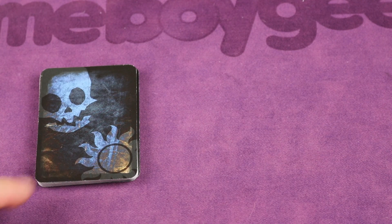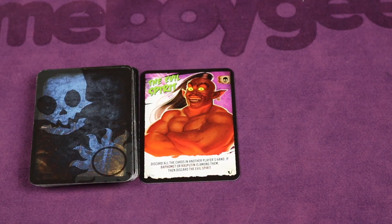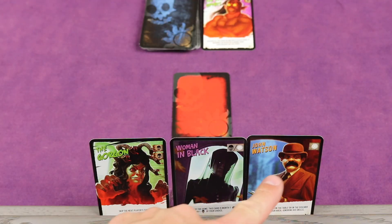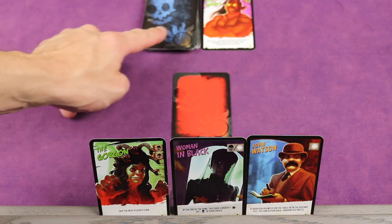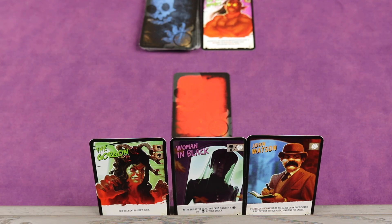Next, shuffle all of the character cards and place one face up next to the draw deck — this starts the discard pile. Then each player draws three cards to make their starting hand. After receiving their three cards, players can decide to keep them or discard all three and draw three new ones, but they must keep the three new cards. The last player to see a horror movie goes first, or the youngest if there's a tie.